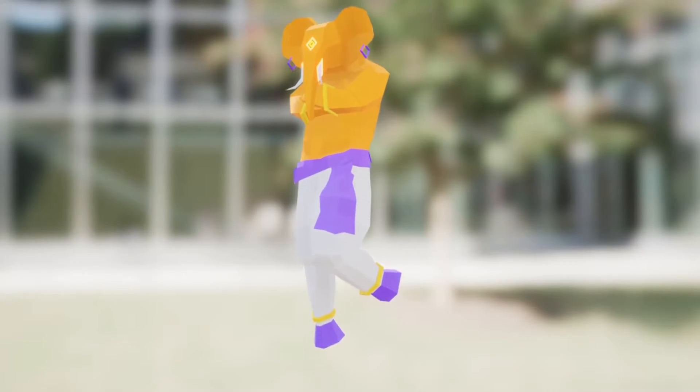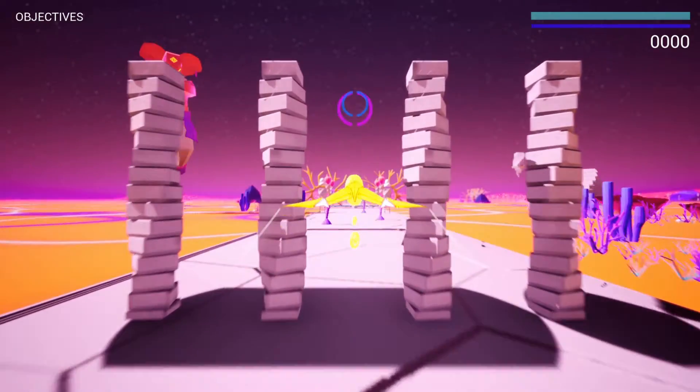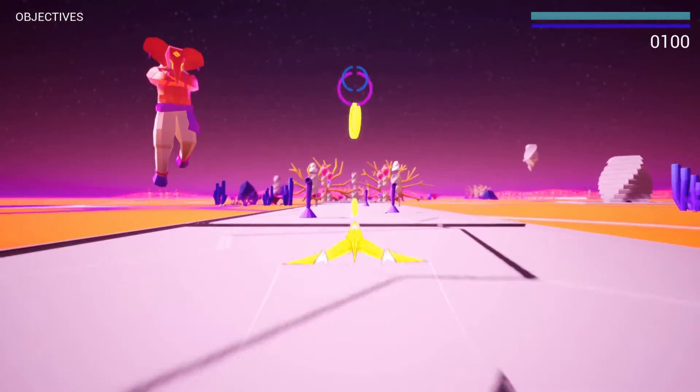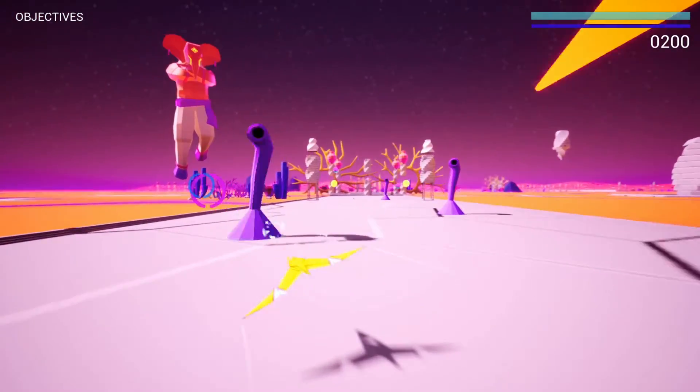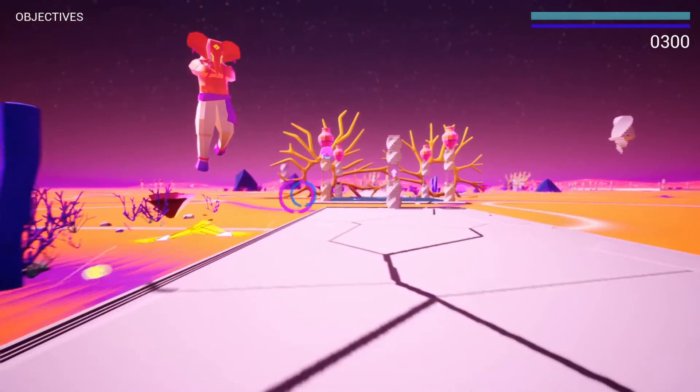I also finally finished the model for Veena, who is the god of Veena's Dimension — the stage I've been showing a lot in these past few videos. I gave him a simple idle animation and added him to his stage. I think it's really cool to just have him follow the player, and I think he gives a lot of presence to the environment.